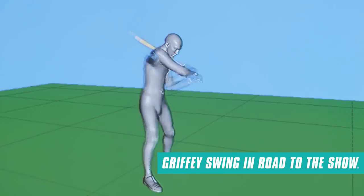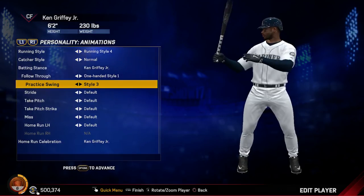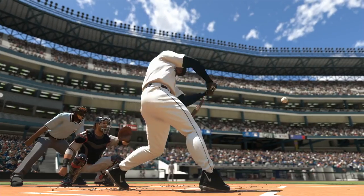Now we got that authentic home run swing done by none other than yours truly. One hand followed through. As a lefty, you got to keep your front shoulder in. You've got to do certain things to be able to hit the ball. But as a righty, I try to swing at everything. All of it? Yeah, because it looked good.